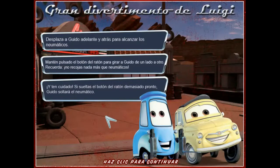You need to move Guido back and forth to catch the tires. Press and hold the mouse button to turn Guido from side to side. Remember, don't catch anything that isn't a tire, and watch out — if you let go of the mouse button too soon, Guido will drop the tire.